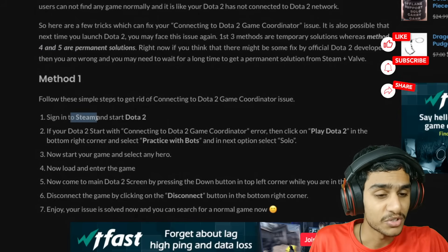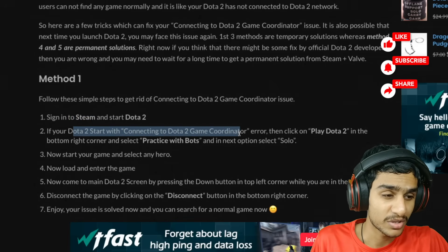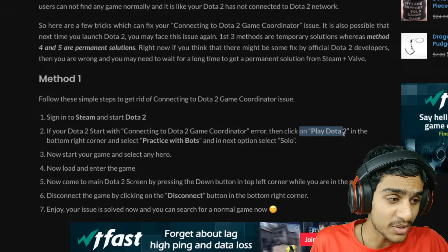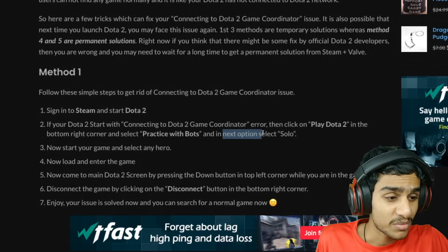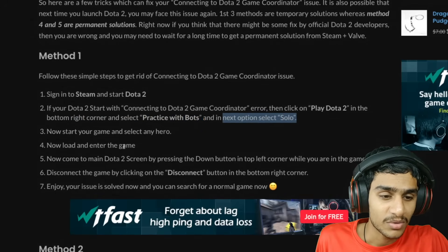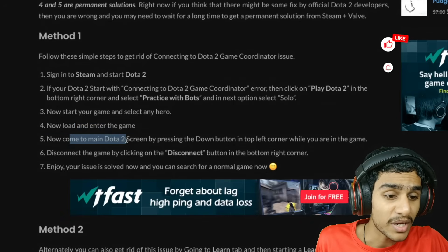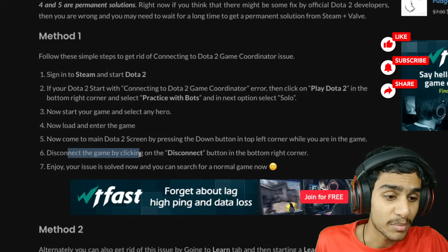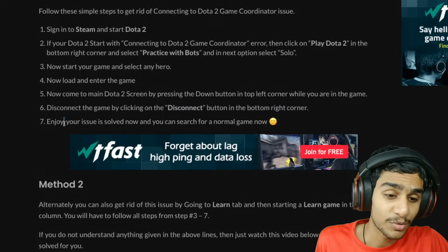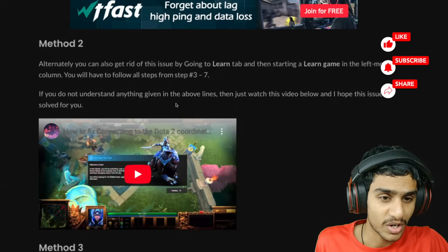Method 1: Sign into Steam and start Dota 2. When the 'Connecting to Dota 2 Game Coordinator' error appears, click Play Dota 2 in the bottom right corner and select Practice with Bots, then Solo. Start the game, select any hero, load and enter the game. Then come back to the main Dota 2 screen by pressing the button in the top left corner while in-game, and disconnect by clicking the Disconnect button in the bottom corner. Hopefully your issue will be solved.